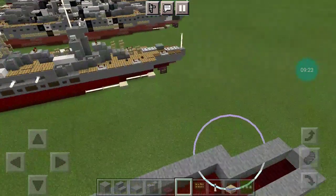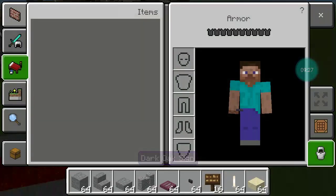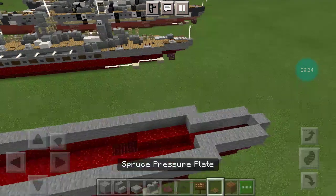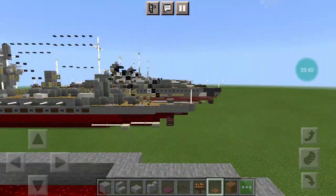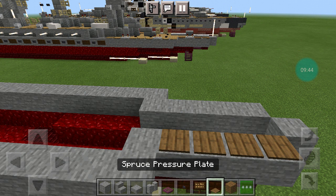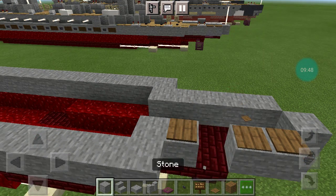Then go to the back and fill in this whole layer. Place 4 spruce pressure plates and remove the second one.